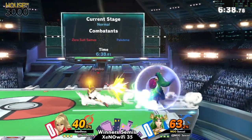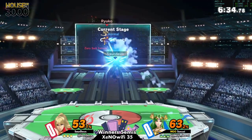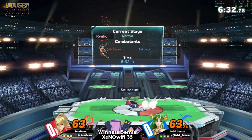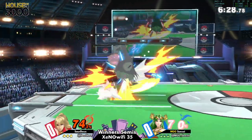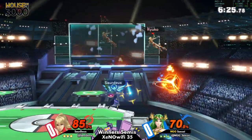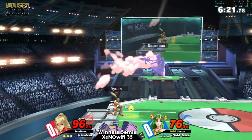Palu has a lot of great setups. Obviously the typical down throw to Baron if they DI in. And also, ZSS is just so light to the point where if Palu lands one hit — any sort of kill-confirmed hit — then you're pretty much dead at any percent.